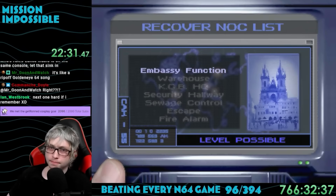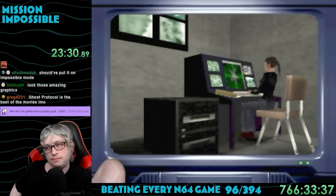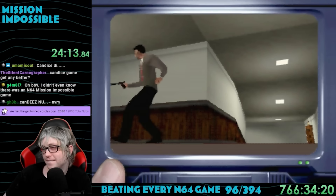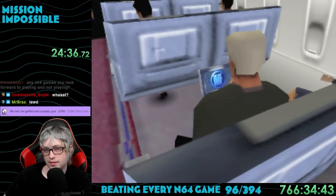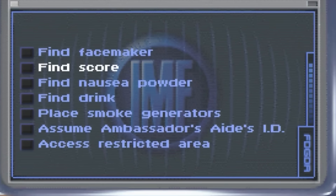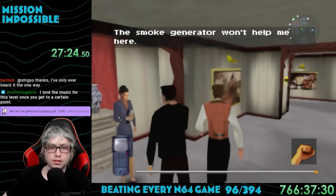Now on to the true first mission: recover the NOC list. We see Jim Phelps on a plane nonchalantly watching top-secret government intelligence reports with no headphones, right next to someone. It's about the IMS top hacker Candace Parker — put in jail because they think she has the key to the NOC list, which is stored in CIA headquarters. There were quite a lot of objectives: find the face maker, find a score, find nausea powder, find a drink, place smoke generators, assume the ambassador's aide's ID, and access the restricted area.